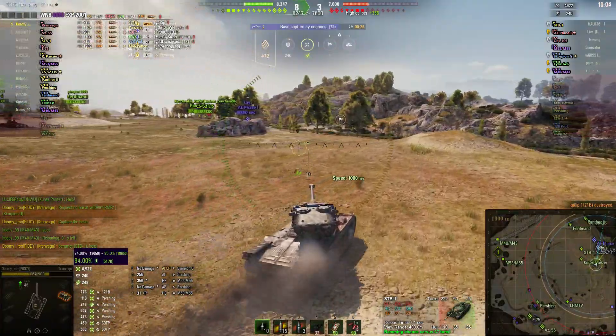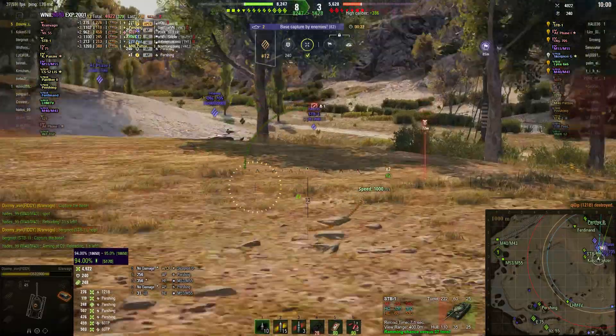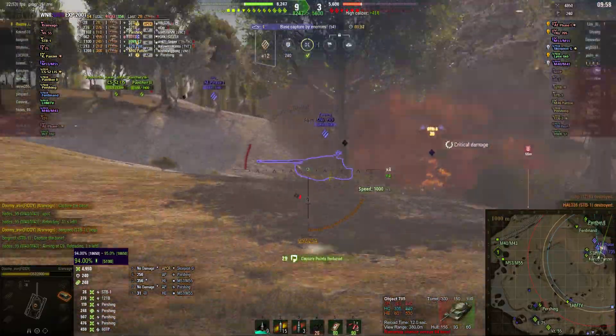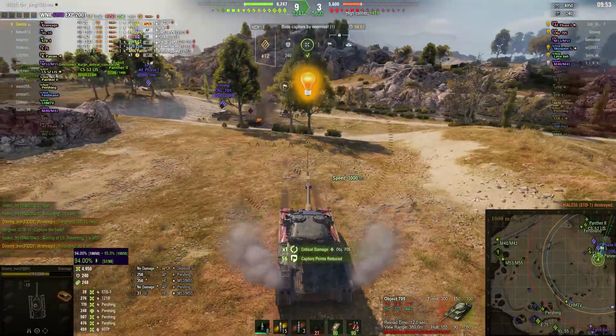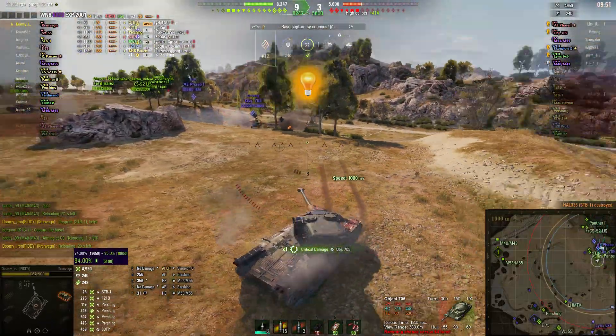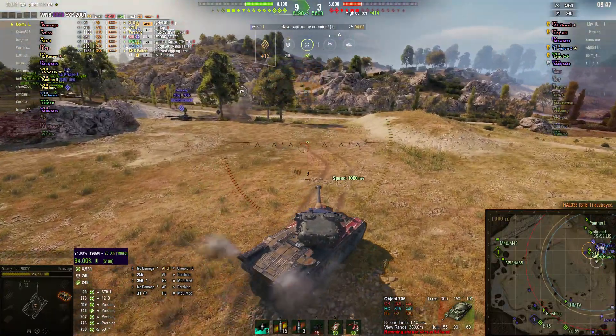He's got two shots in the locker, and he's deciding not to reload — it'll take him too long to reload. So he's going for the kill line. That's an ST-B1 on very small health, so he takes him out. That's six kills to Dumi — that's his top gun. And he puts his last shot into the Object 705, but that's basically reset the cap right back to zero. I wonder if that 705 was not in the cap circle at the time.